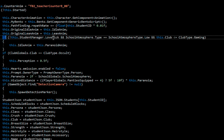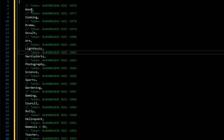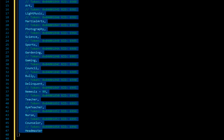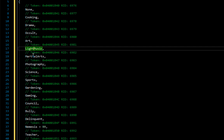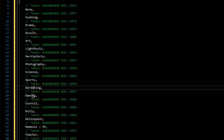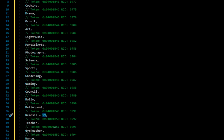If not 'studentManager.lovesick,' 'repathForA' plus-equals school atmosphere type low, and club minus-equals club type gaming. Basically, if the student is not lovesick, and the atmosphere type is low, and the club they're in is less than the gaming club — and here I have the enum for the club. We have all these types of clubs: none, cooking, drama, occult, art, light music, martial arts, photography, science, sports, gardening, gaming, counselor, bully, delinquent, nemesis equals 99, teacher, gym teacher, nurse, counselor, and headmaster.